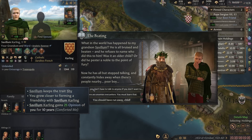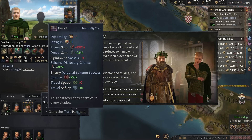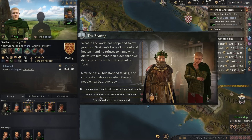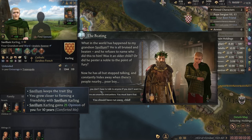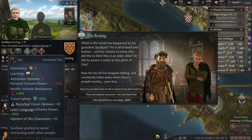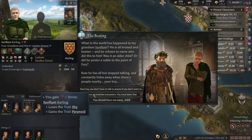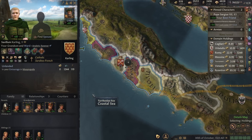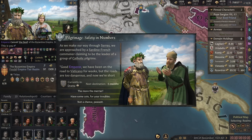Dear boy, you don't have to talk to anyone if you don't want to — that keeps the trait Shy. That simply will not do. You can't have a shy military leader — there are enemies everywhere, you must learn that. Shy isn't necessarily negative for a martial ruler, it's a diplomacy hit. But I've got to ask myself what would Cannoli do? And of course he would say: there are enemies everywhere. He knows that you should be paranoid with a man like him skulking around.